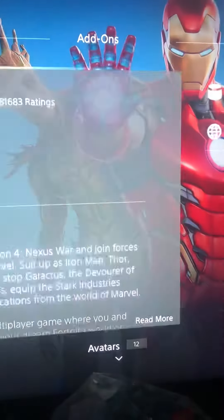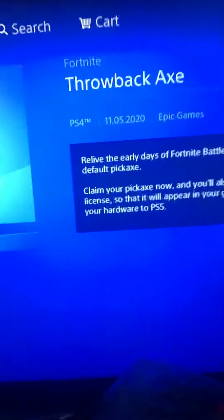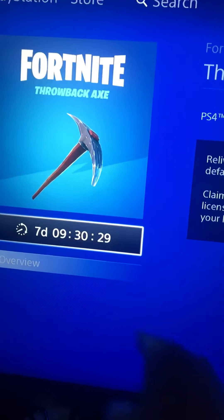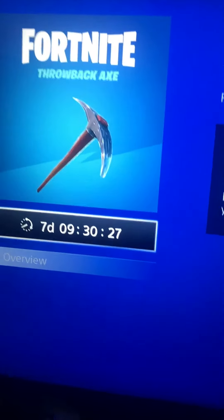You should see right here the Fortnite throwback — so the OG pickaxe. I'm gonna click on it, and then you want to click — it should say download or pre-order — whichever you want to do.